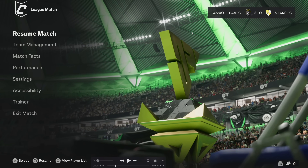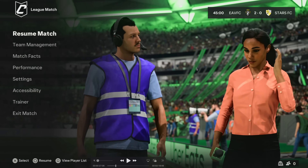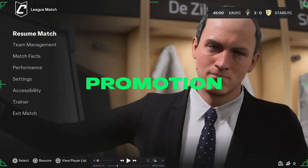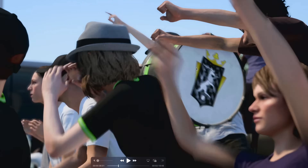We've got halftime menus in Pro Clubs as well. You can see the scoreboard on the top right and a simple layout for the different menu options. You can see your trophy in the ground, and there's a brief cut scene of Alex Scott. There are also halftime cut scenes of your manager doing tactics in the locker room, and walkouts with the mascots as well.